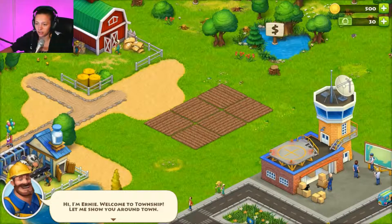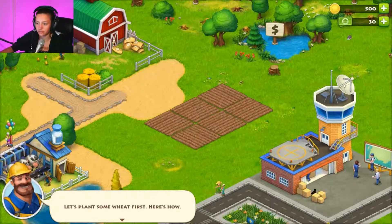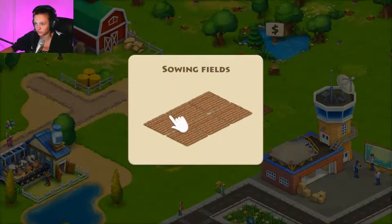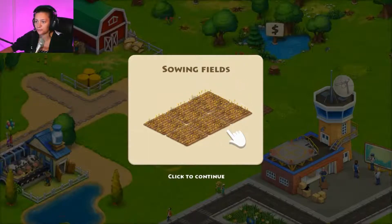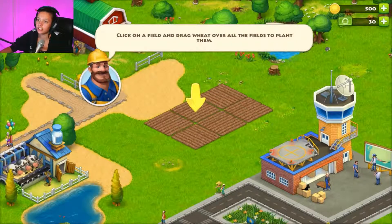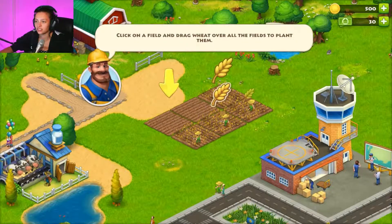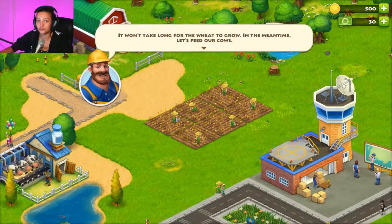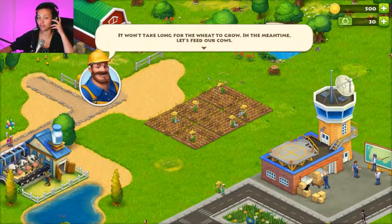Ernie welcomes us to Township and shows us around. First up, planting some wheat — you click on the field and drag. I don't like these tutorial stages of the game; it's like just let me play, I'm sure I can figure it out for myself.